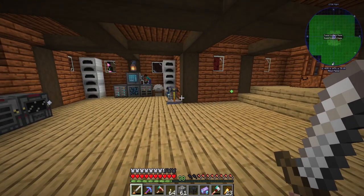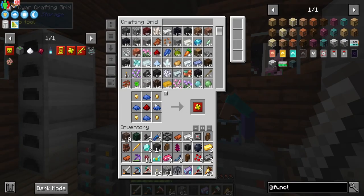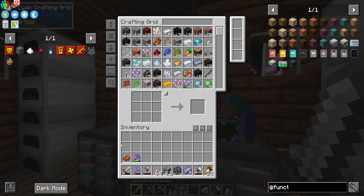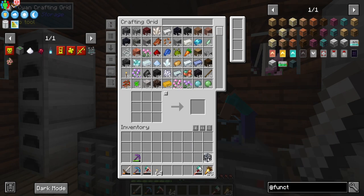Is it a blood moon? There's a weird sound going on — typically that's what it means. Let's get all this junk out of our inventory. We got what we went there for — blaze spawner in the bag! It means we can get blaze rods, and paired up with the enderman spawner this is going to be great.